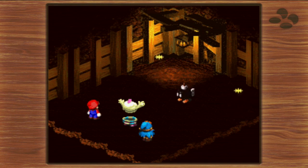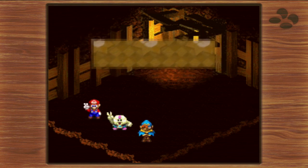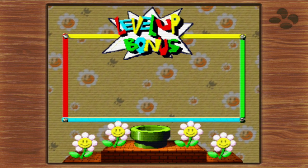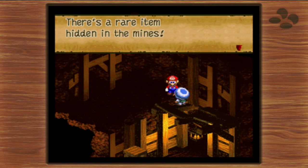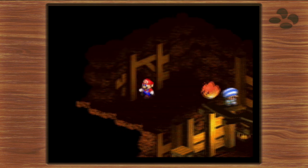Mallow levels up — I'll give him a little more magic punch. There's a mole NPC who mentions there's a rare item hidden in the mines, and he's planning to find it and sell it to someone in town. Keep this guy in mind for later.